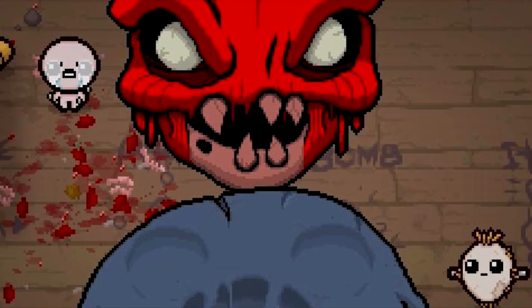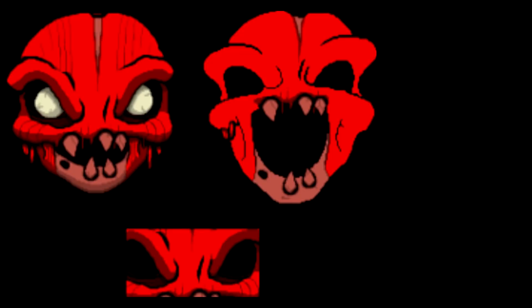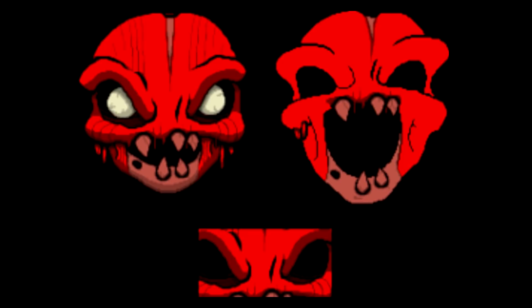Skinless Hush, Binding of Isaac. In Binding of Isaac there's a boss called Hush, which starts off looking kind of like Isaac before transforming. What some people might not know is that there was a very creepy unused and unfinished sprite for a Skinless Hush found in the game's files for Binding of Isaac Rebirth. Although unused, it's been made into a mod that replaces the standard Hush skin. It's also been stated that the Skinless Hush was never actually planned to be used and was simply a red herring left for data miners.